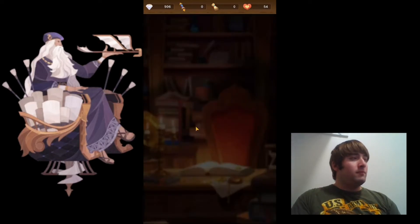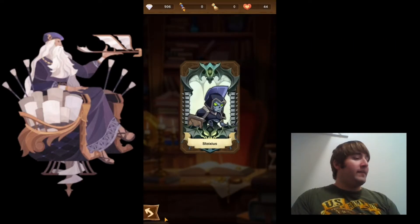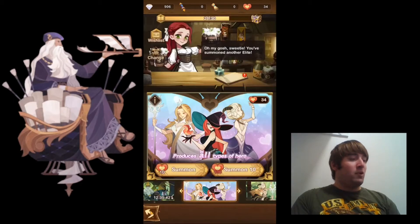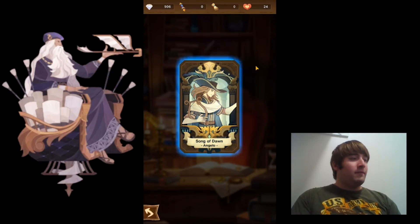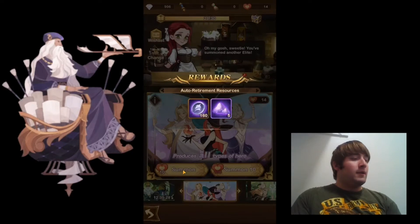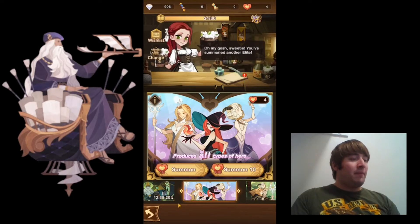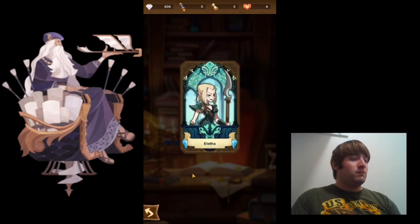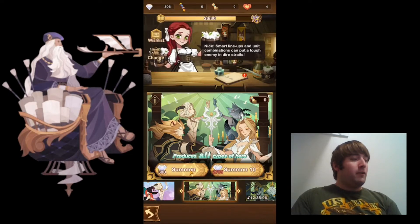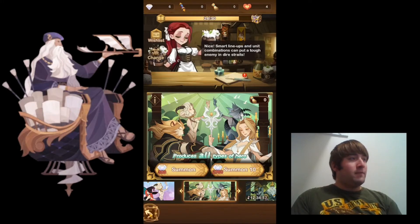I also have some more friendship summons here. It'd be really cool to see an elite copy from these one pulls on the friendship summons. I have eight one-pull summons since each costs 10 friendship points and I had 80. Got a Muriel there — some more fodder. Fodder's always good for getting heroes ascended to Mythic and Mythic plus. My last friendship summon is just a Sylvina. I'll go ahead and use these last diamonds as well — two more pulls. It's just an Ogi, and my final pull is Savius. Got quite a bit of fodder there.